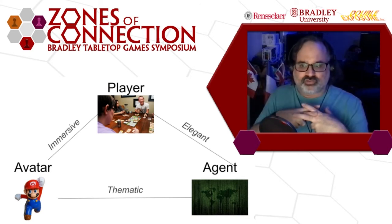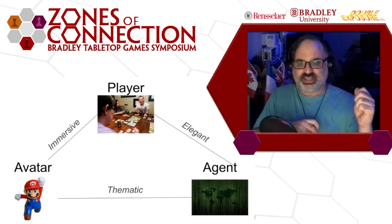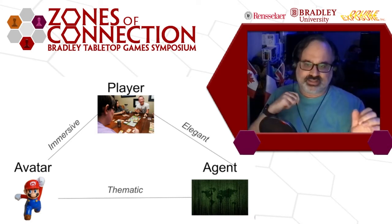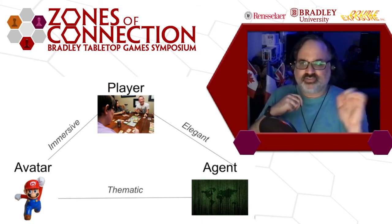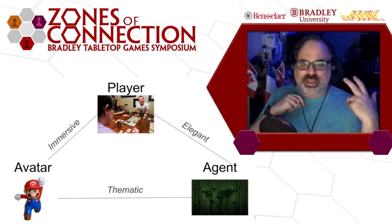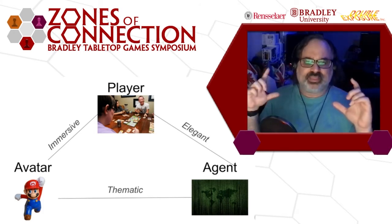That's an example of things having names that mechanically correspond well to them — a really strong avatar-agent join. Now, if the join between the player and the agent is strong, then the game is elegant. The player can see right through the game and know exactly what they need to do well. They may not know what the right move is, but they know what their moves are, and it's just a question of which is right. In a strategy game, that's where you want your players to be — not figuring out what they can do, but what they should do.